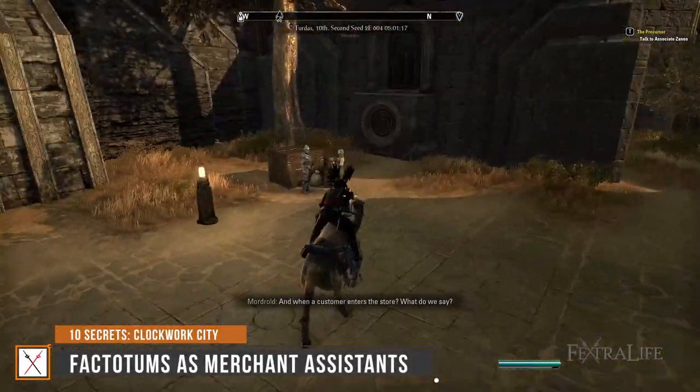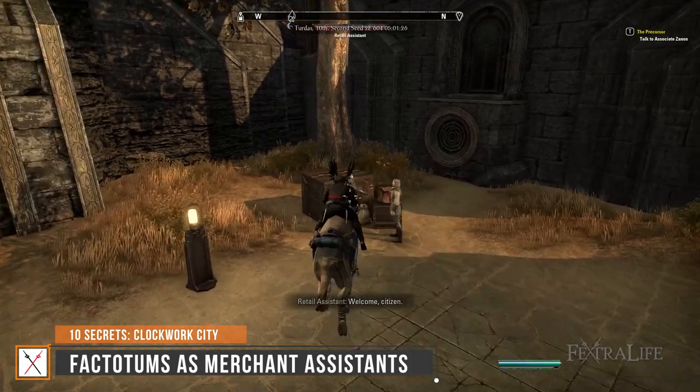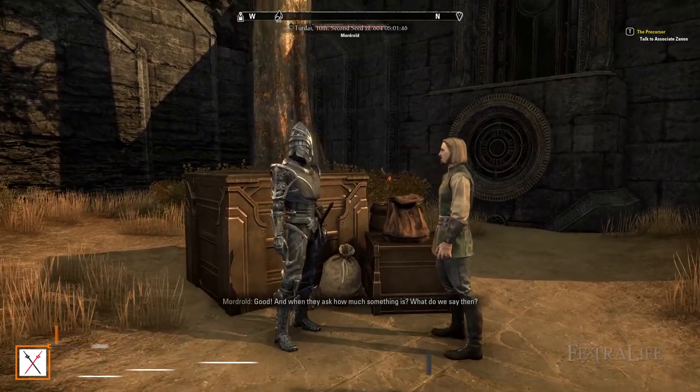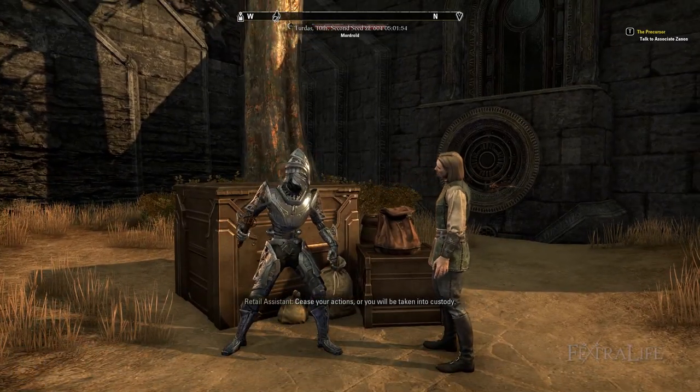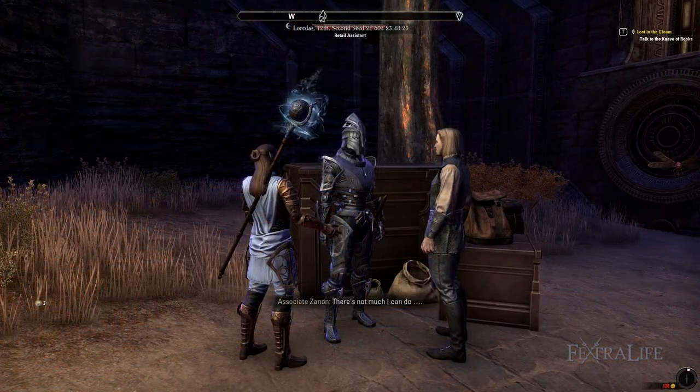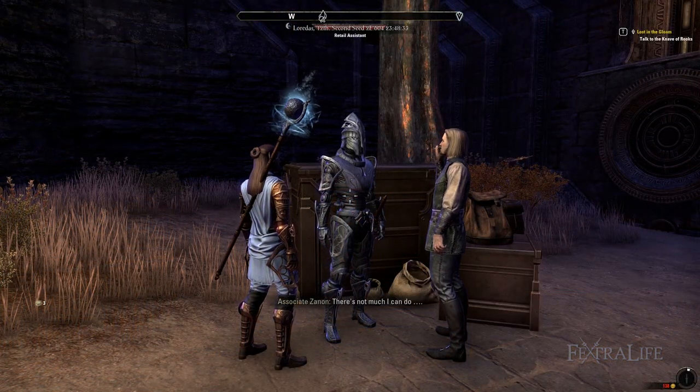Number 9: Factotums as Merchant Assistants. As you walk towards the restricted Brassworks, you'll pass a Factotum that is driving its merchant owner crazy with its wrong replies and reactions. Besides being pretty hilarious, it's one of the first hints of Daedric influence within the Brass Fortress. Things get so bad that Assistant Xanon comes to try to help too.